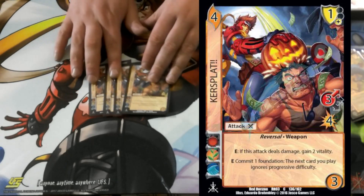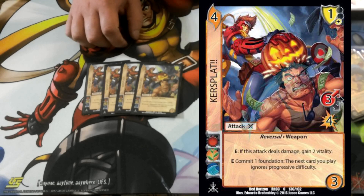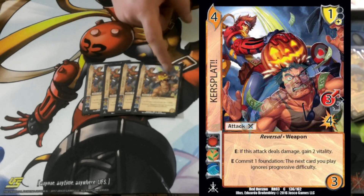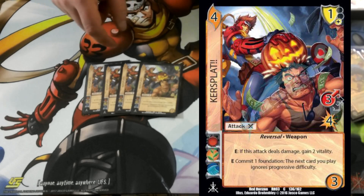We have 4 Curse Platt — just really good. It gains your vitality, which is what you're looking for. It has another really good block and it makes blocking easier during your opponent's turn. It just does a bunch of stuff you're looking for.